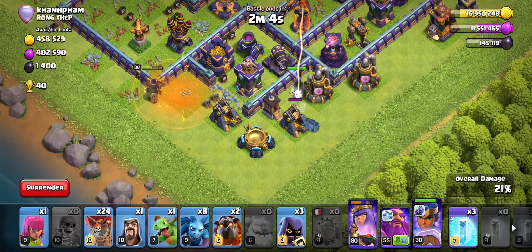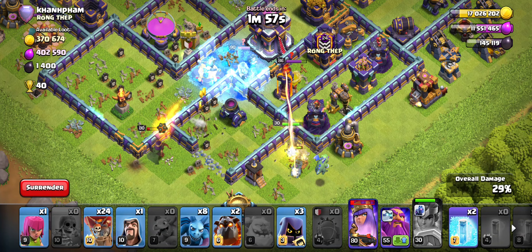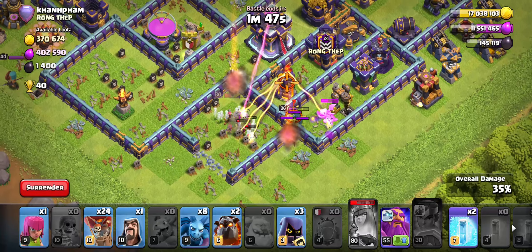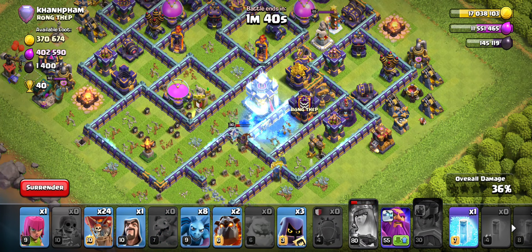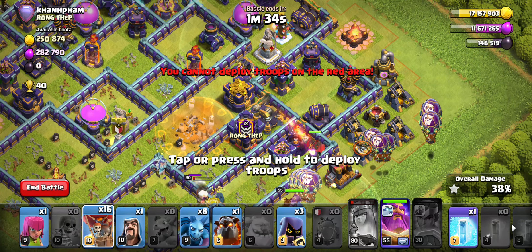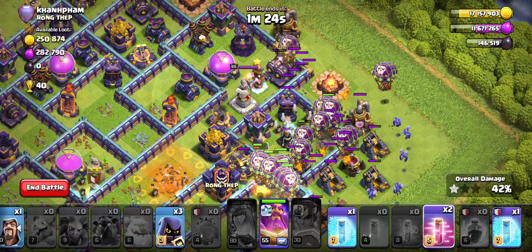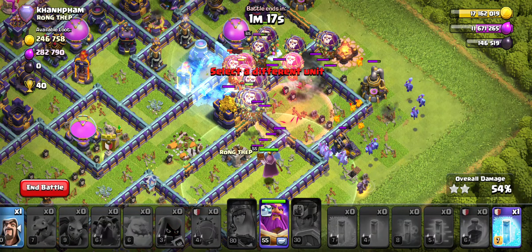We'll stick with it and keep going. I'm going to get my RC in so she can block a little bit for my queen, because I know the queen is going to take a lot of damage — and she is right now. The X-Bow goes down. I don't think we'll get anything else other than one of the heroes. Let me invest a freeze and see what happens — we actually do get it. If you watch this video, let me know down below if that spell glitch happens to you too.